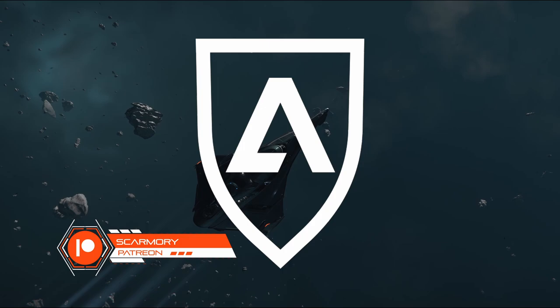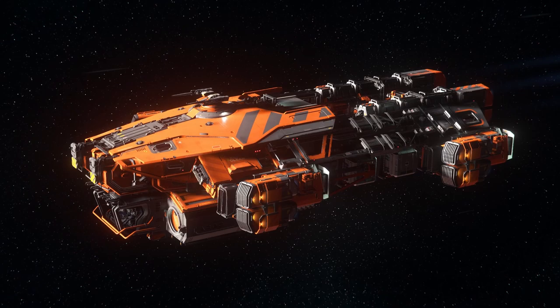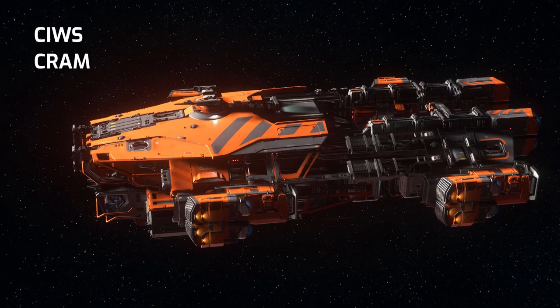Okay, let's start with some basic terminology. What is a close-in weapon system? A close-in weapon system is a form of active defense, as opposed to passive defense such as flares. This term is commonly abbreviated as CIWS, or CWIS as sailors like to call it, or also known as CRAM by ground forces.